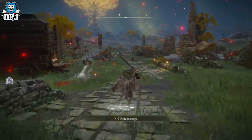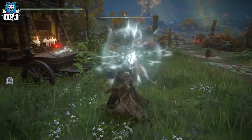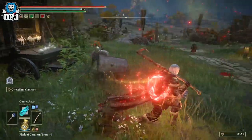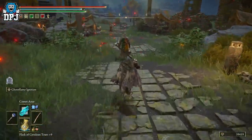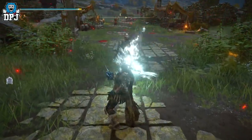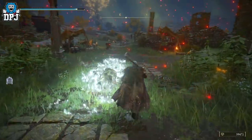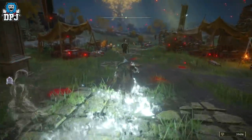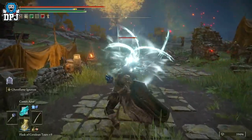This weapon is really cool. Its main feature causes that thrust build-up, which is quite potent, but you can also follow that with a light attack and it shoots a beam of energy across the floor — boom! How cool is that? Let's try it again on this guy — he's a bit tanky.